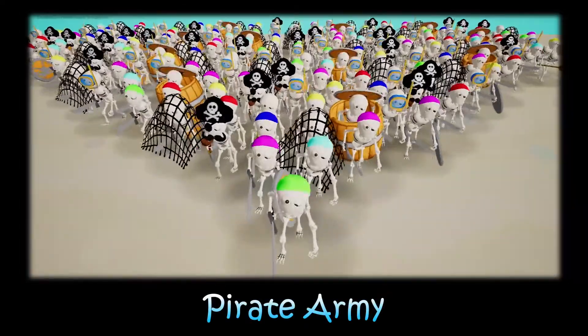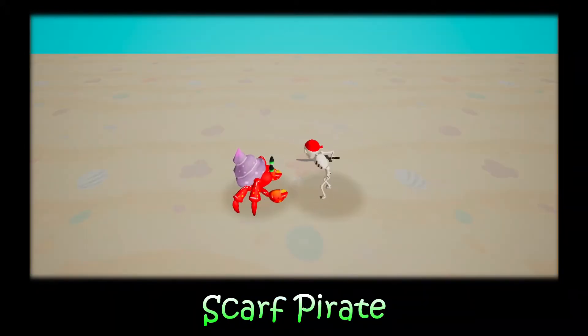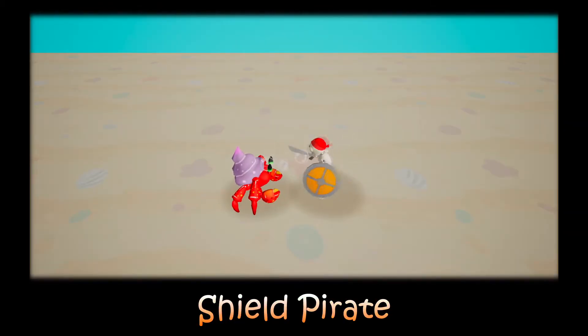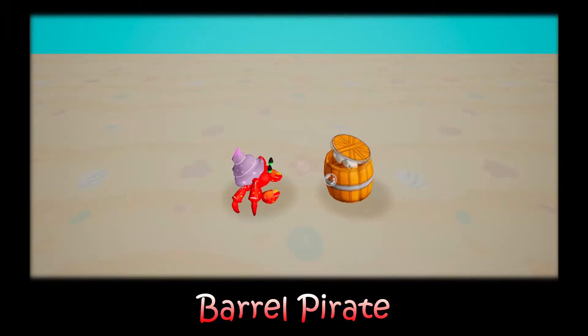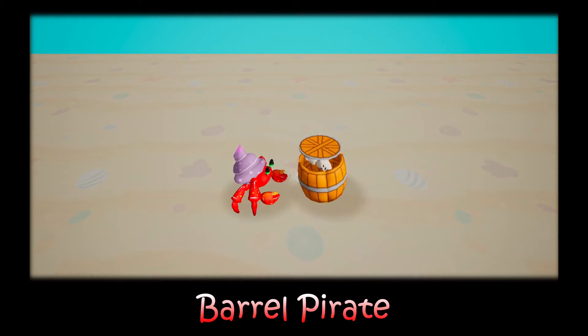Now let me show you the Pirate Army. First is Scarf Pirate. He is a melee attack unit who has a machete and slow speed. If a pirate gets a shield, he will become Shield Pirate. The Shield Pirate has high armor and takes more damage to bring down. One pirate can give other pirates courage and additional protection with a barrel, but the barrel will be taken off when the pirate is attacking.